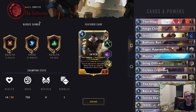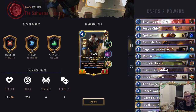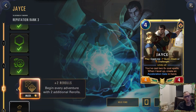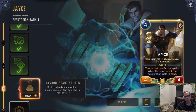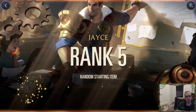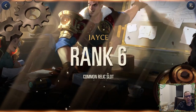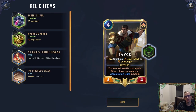Let's take a look at our Jace. Since we're at level four, we're going to have two re-rolls at the beginning of our adventures — that'll help us find the different powers we want. We get a random starting item — one of our random cards will have a random common item. We got a lot of reputation rank and now we have enough for a common relic slot.